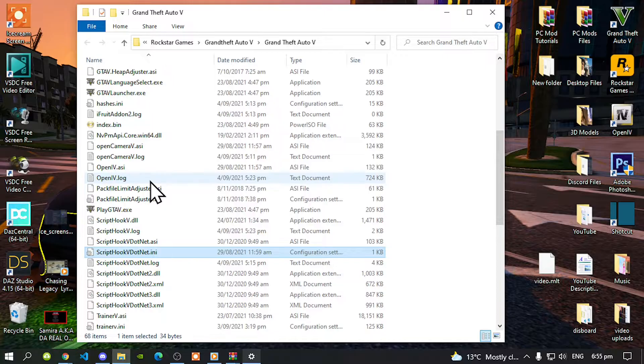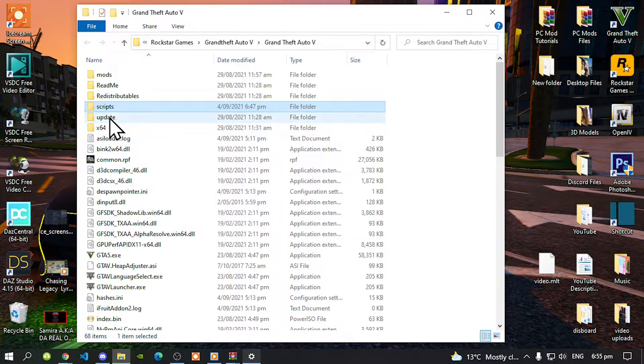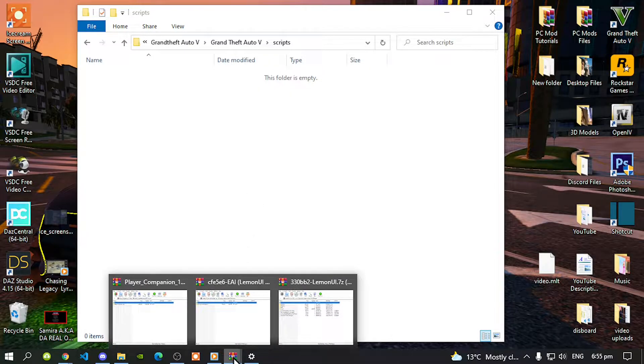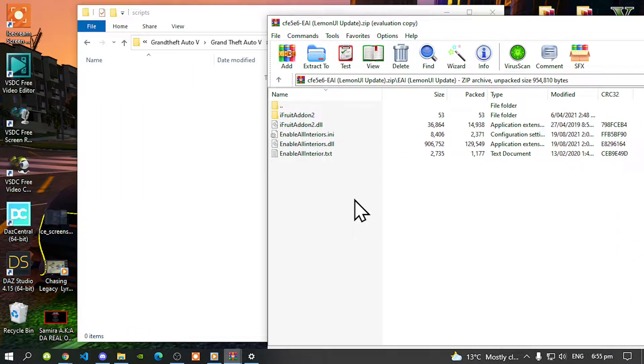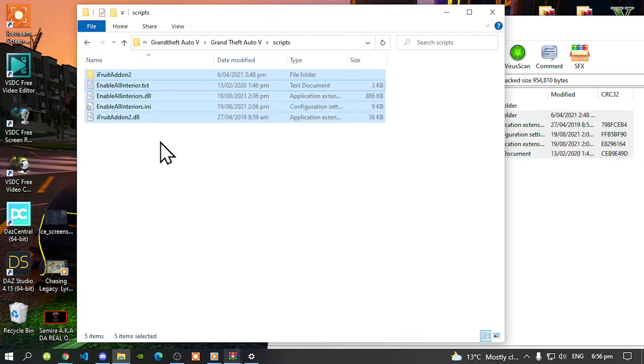Once you have done that, then go to your scripts folder and make sure that you do spell scripts correctly and make sure that they are all lowercase. Open your scripts folder — my scripts folder is completely empty. Open up your Enable All Interiors Extract Folder. Now inside that folder, all you've got to do is select all the files and folders and drag them inside your scripts folder.